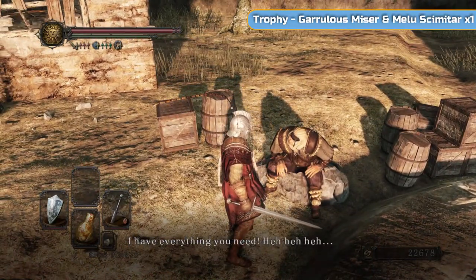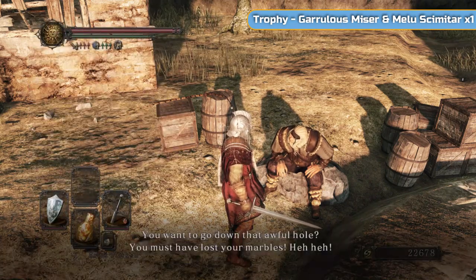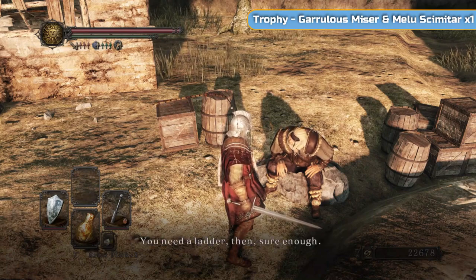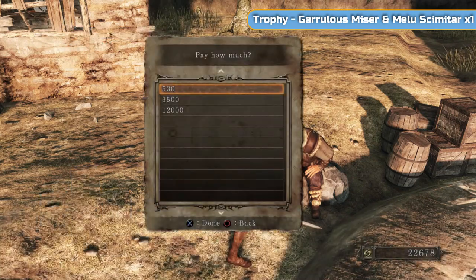Even if you didn't speak to him in Earthen Peak, he will still be here once you leave, once you defeat the boss. Ask him to set up the ladder - speak to him and then set up the ladder and you're going to get three options. These are for different lengths of ladders leading you down the hole next to us. The two you do need are 12,000 - that's the main one - and this is for the trophy as well, Garrulous Miser. So we need to spend the 12,000 with him.